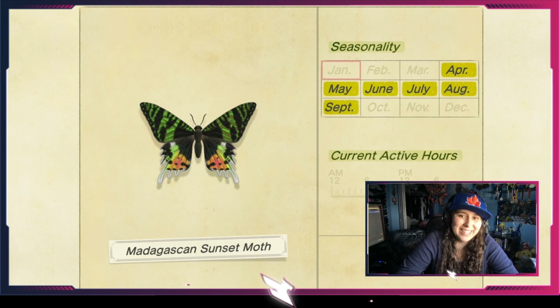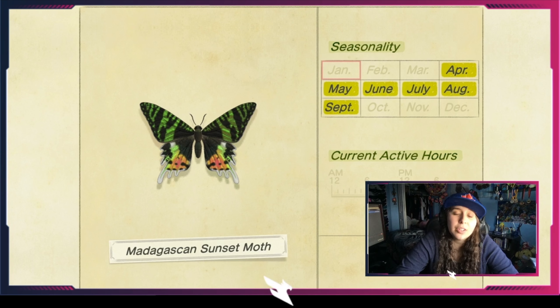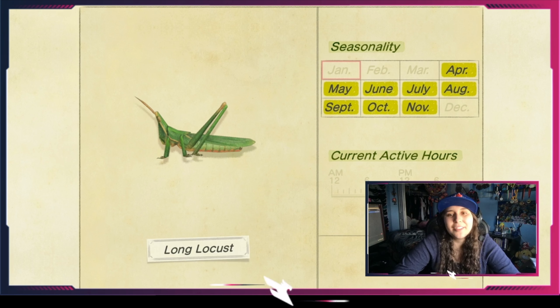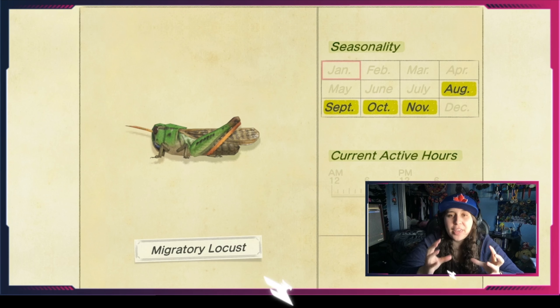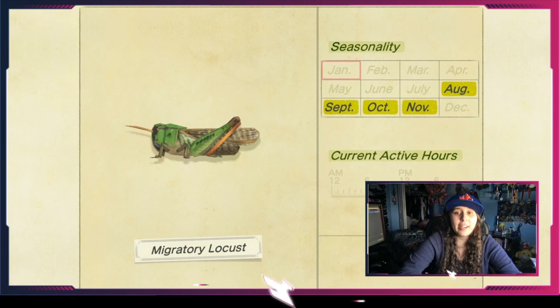The monarch butterfly is a fall exclusive, available from September to the end of November, and you can catch it all day long until about 5 p.m. The emperor butterfly is available at unpredictable times — January to the end of March, then a break, back in June through September, and again in December. It's available all day long and is worth quite a lot of bells.